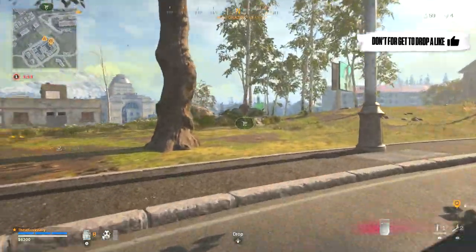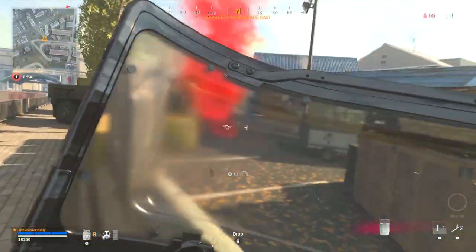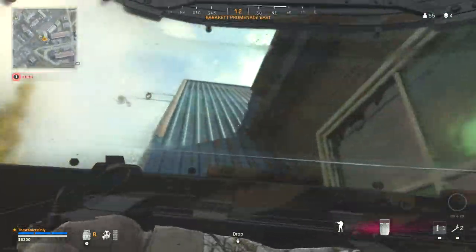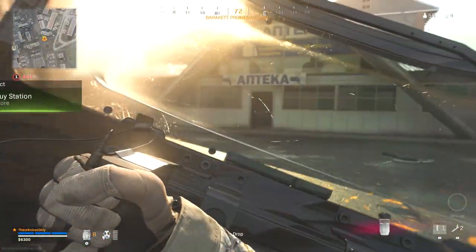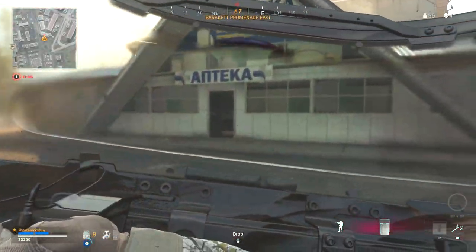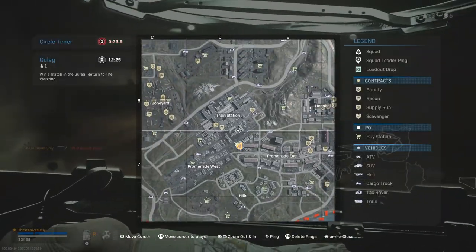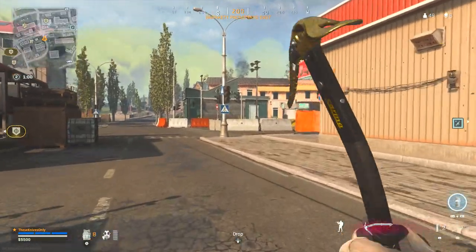I want to go hit that buy station right there, get another UAV going, probably turn this into a 10 plus. He got a loadout right here on the buy station I wanted to go to. Where did he go? He just up and disappeared? Just seen him - yeah, there he is, he's inside. You're executed - oh no, you're not. I guess he was too close to the wall to get executed. Looks like we're going for a bounty over here though, I'm not going for the other one.